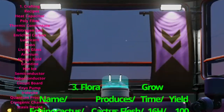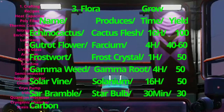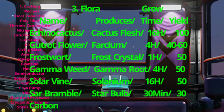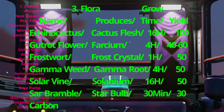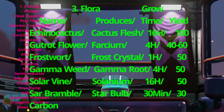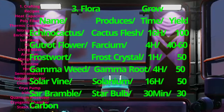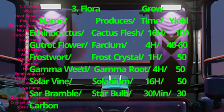Next is flora. There are six different flora types, and you can get these two different ways. First, you can pick or collect them out in the wild, or you can grow them in your base — and that's what we're going to focus on in the next video, so keep an eye out for that one. We're also going to need some carbon, so I'm going to include carbon in this category as well.